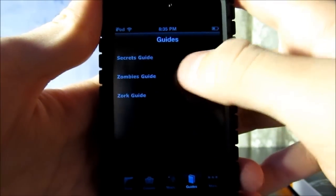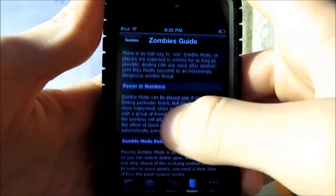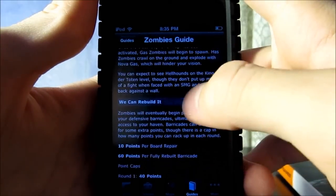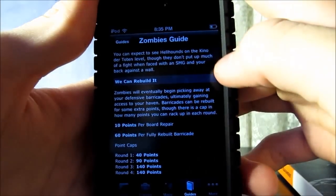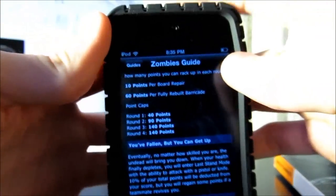When you go back it's also got a Zombies Guide, which will teach you the zombie basics, the point system, and the zombie types. It'll teach you what you get for rebuilding the barriers, and so on and so forth.